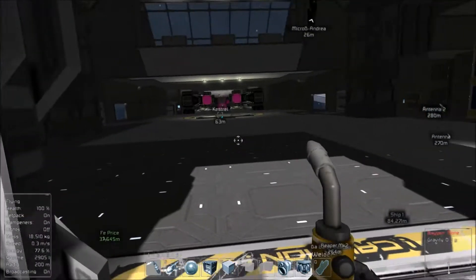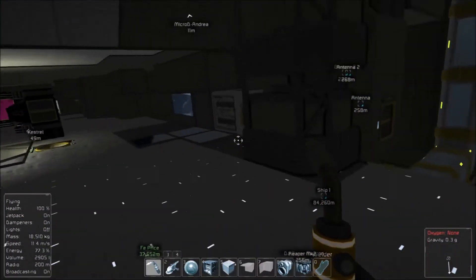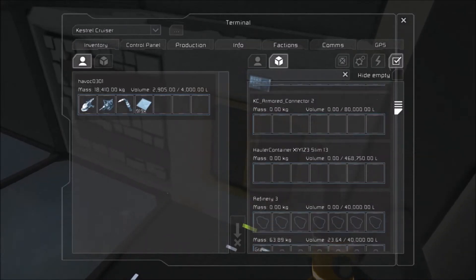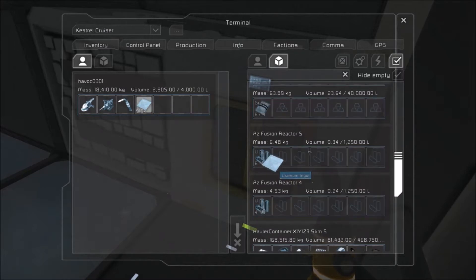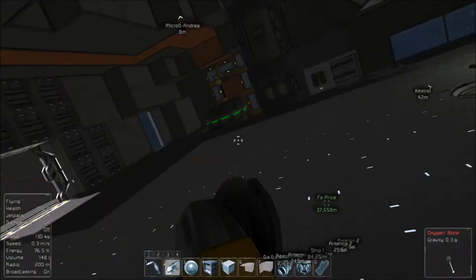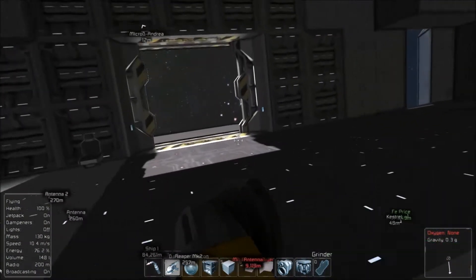I need to empty first — inventory is full. The Castrel gives us more versatility over the barge, so that's why I'm going to focus on taking the Castrel with us.